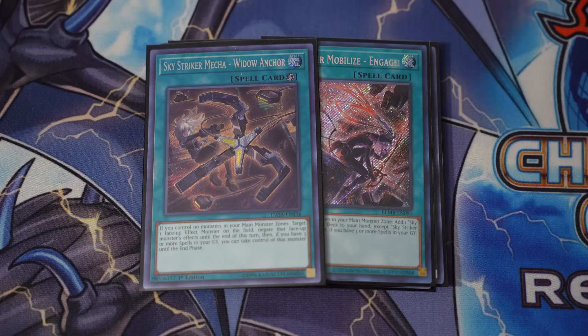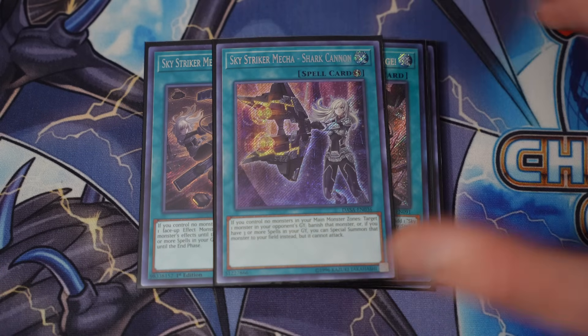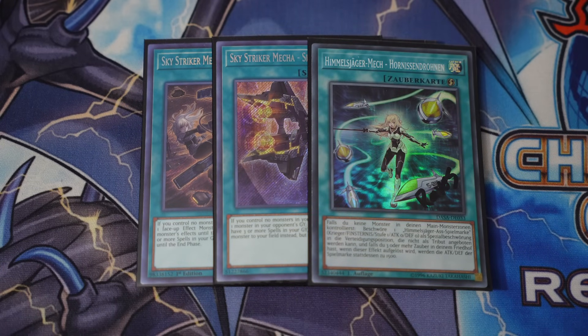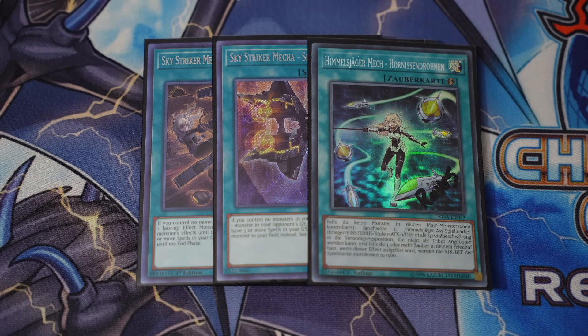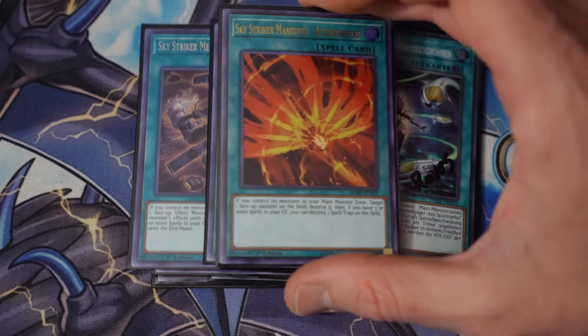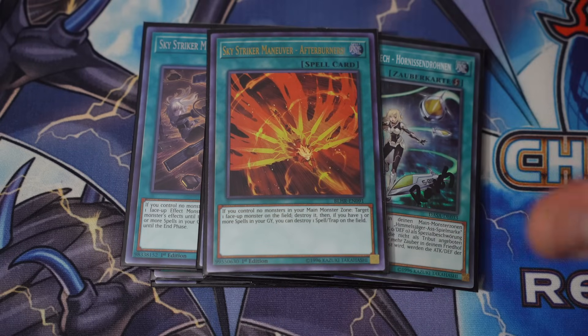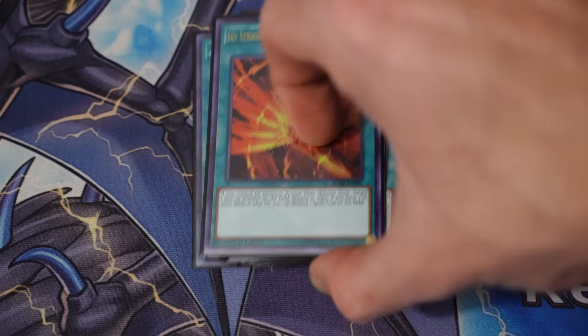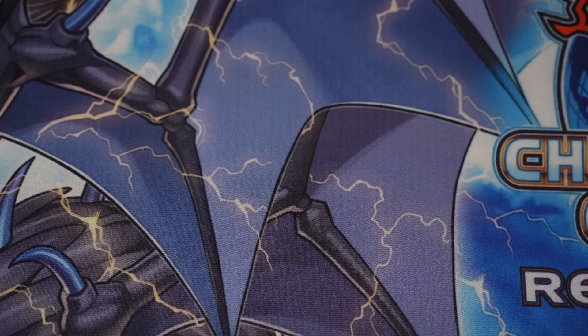We have one Widow Anchor, one Shark Cannon, one Hornet Drones — this is one of your best pieces. This is just like I said, a nostalgic build; this is taking you back right now. This is how we used to do it back in the day. And of course, we got the one copy of Afterburners as well to round out the Striker package. It's a strong four-card package that pairs well with the two copies of Engage. I think that's pretty much all you need.